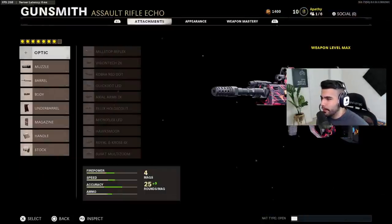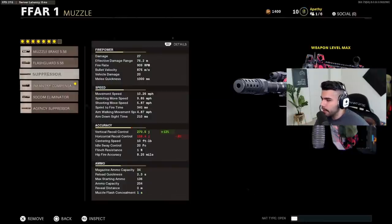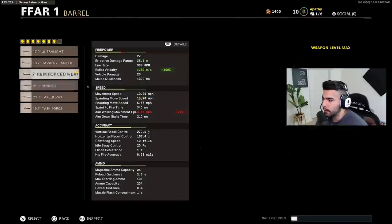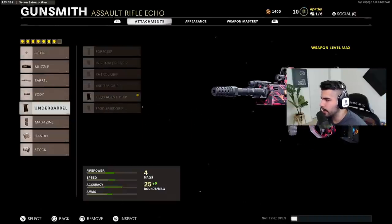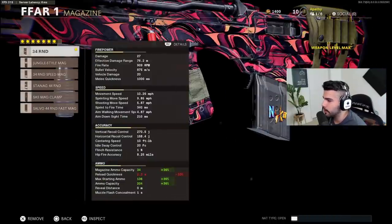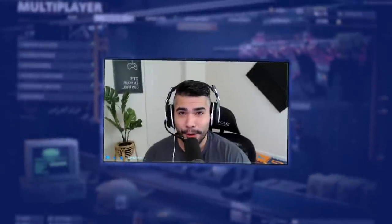Alright, let's go to the class setup for the FR. For the muzzle I'm running Infantry Compensator — you can run Muzzle Brake if you want even less horizontal recoil. For the barrel I'm running Reinforced Heavy for maximum damage range at 76 meters, so you'll have max damage at almost any range unless you're playing Warzone. You can also use Ranger — those are the two best barrel options. Ranger is better for smaller maps. I'm running Steady Aim Laser, Field Agent Grip for maximum recoil control — you could run Speed Grip if you can handle it. For the mag, the 34 Basic Round Mag since this gun runs through ammo quickly. For the handle, Airborne Elastic Wrap, and for the stock, Raider Stock.